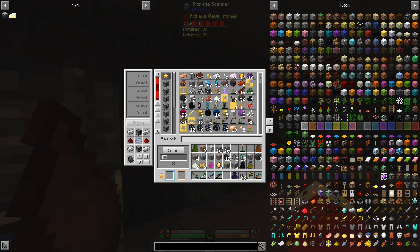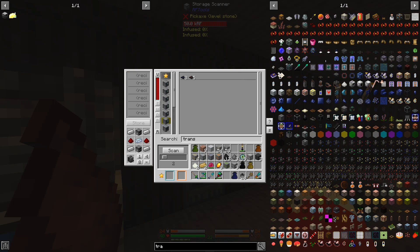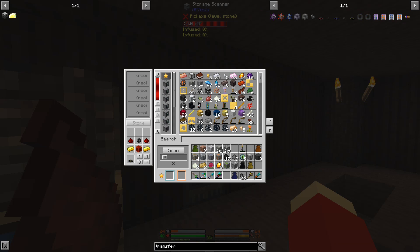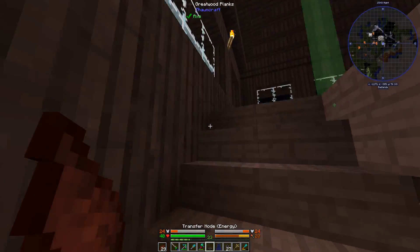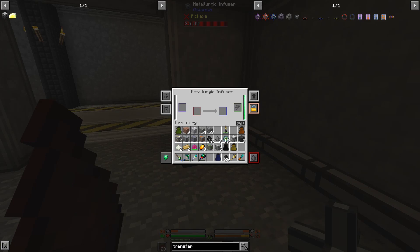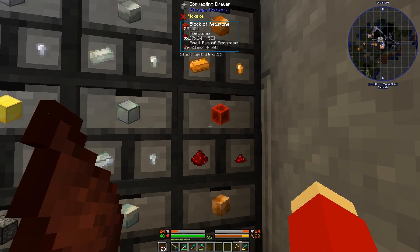We need energy transfer. We have fluids and items - why did I make fluids? We need energy transfer pipes. Only get one - I'm not red so far. This is all powered up. These look like they're disabled but they're actually not. Now we need some more redstone which we have.